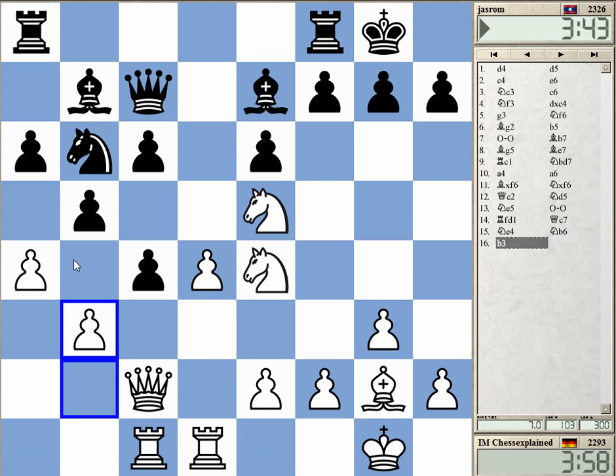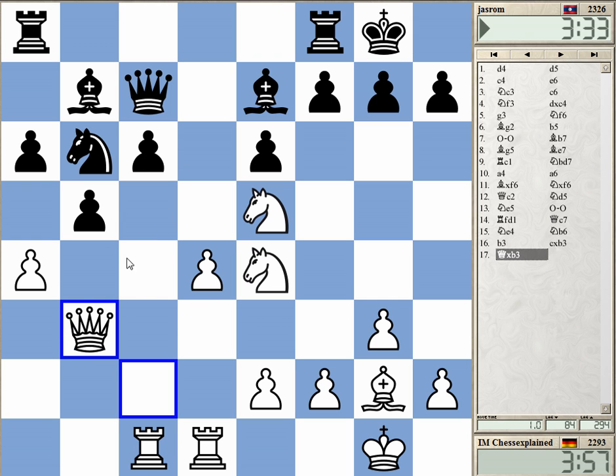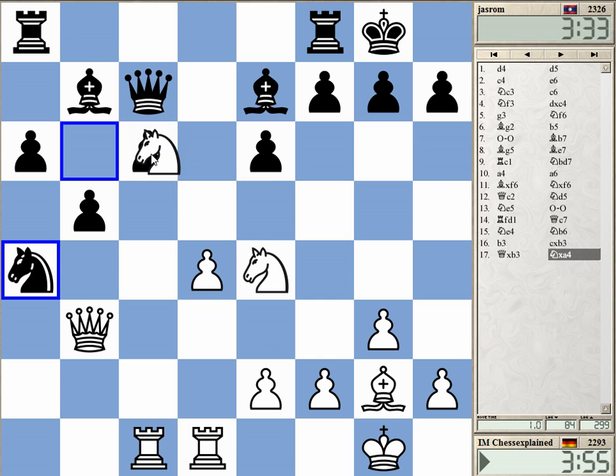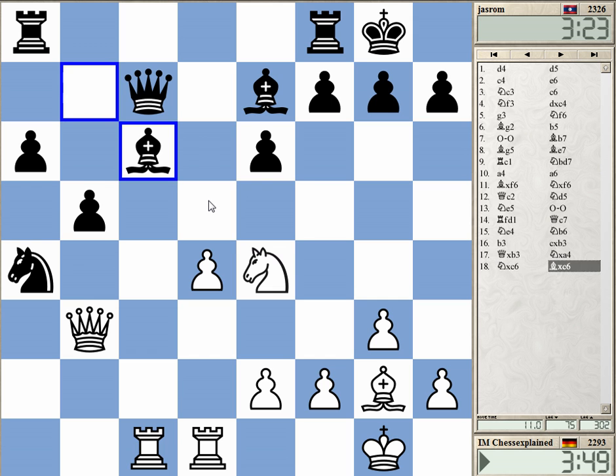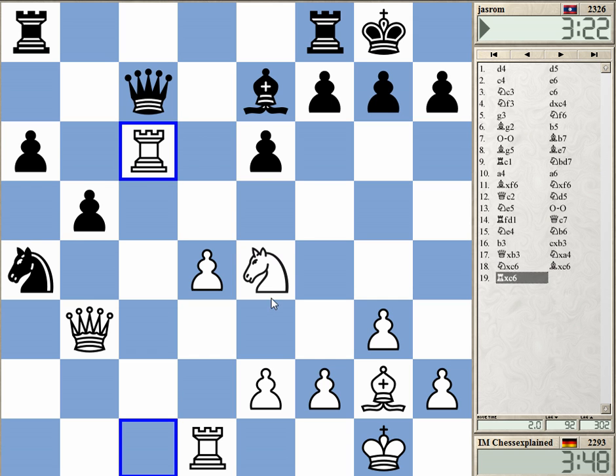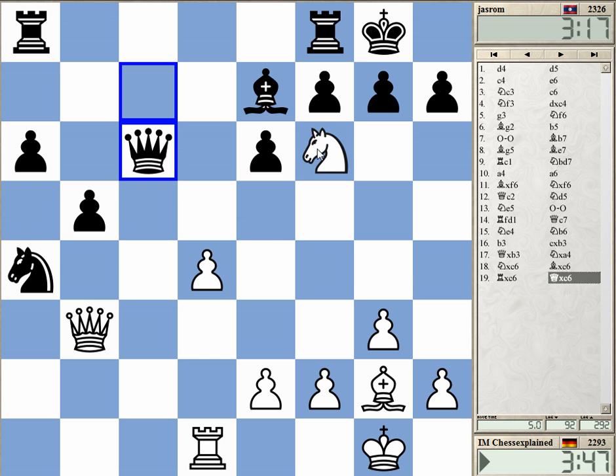Okay, let's open this up. He can take here and take with the knight, but I hope this is enough compensation. I can actually take c6 here because of the knight f6 check — yeah, let's do that.